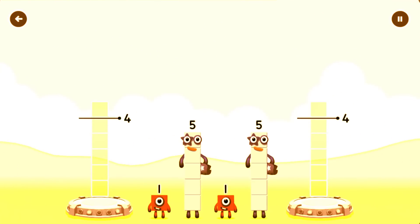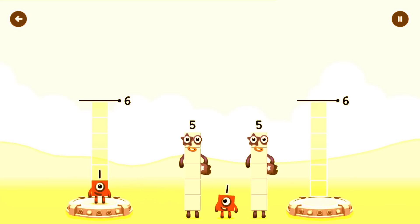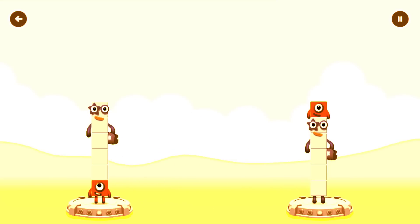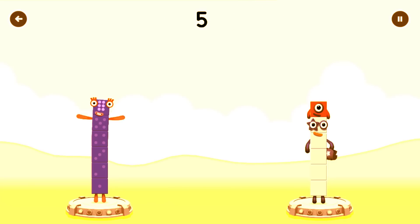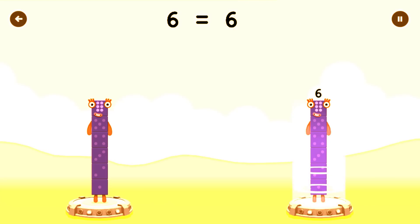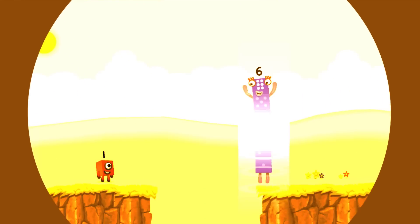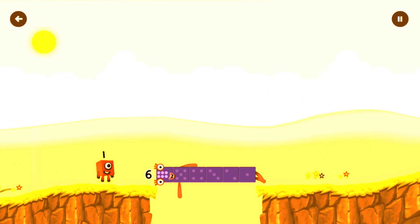Share the number blocks evenly to make two groups of six. One, five, five, one. You got it! One plus five equals six. Five plus one equals six. Six equals six. Six. Six. Well done.